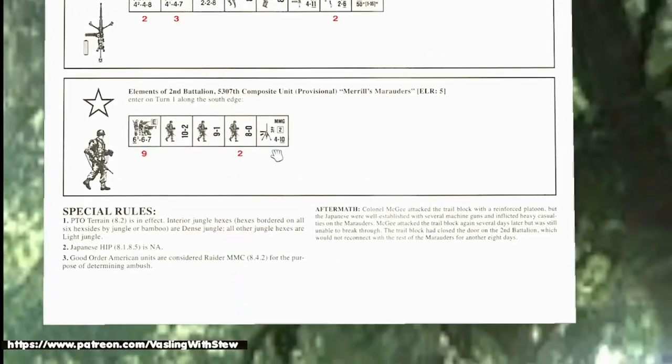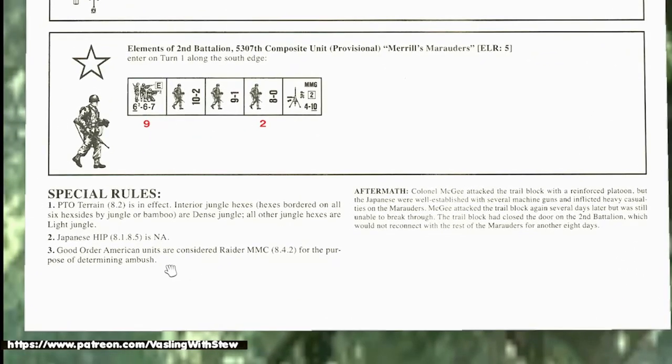Good-order Americans are considered raider multi-man counters for purposes of determining ambush. Even though these are not designated raider units, they are stronger than raiders — six firepower, six range — though morale is seven, making them easier to break. If they get into close combat, the Japanese player might consider firing into close combat to break these units. The 10-2 is a big boy, though — and there's not a lot of leadership modifiers otherwise.